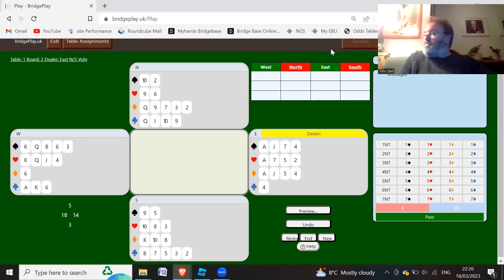We're going to look at some slam bidding now, starting with board two. So 12-14 points, we can't open one no trump, and if we're using the clubs and hearts - cold and hot taps - we've got a 4-4-4-1 shape. We can't open one club because we've only got one club, so we're going to open one heart, and south passes.